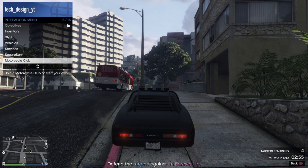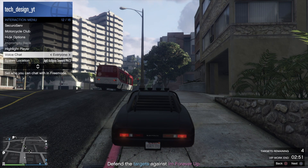From here, all we have to do is just scroll down and keep scrolling down. Now we're gonna see voice chat right here and we can change it from everyone, just crew, friends, crew and friends, or no one. So you can turn that off from here.